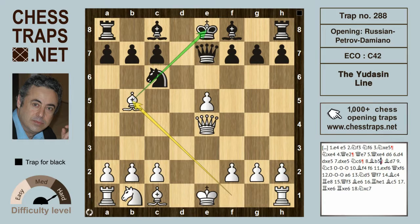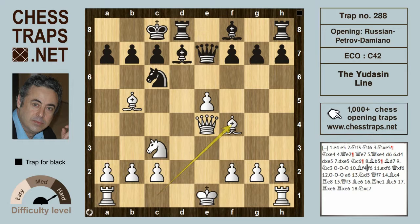Bishop b5 is the most natural reply by white, pinning the knight on c6 while threatening to castle short. So bishop d7, knight c3 is a good try by white, and black castles long, and bishop f4. So we've reached the beginning of this trap — this is not an uncommon position.